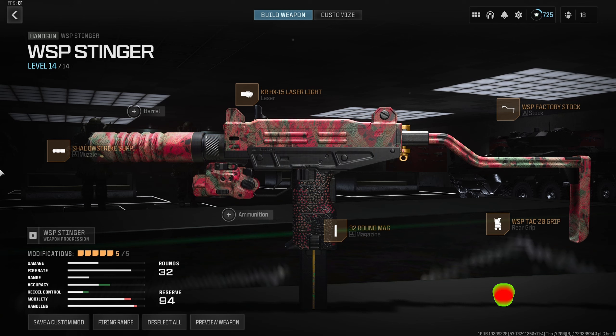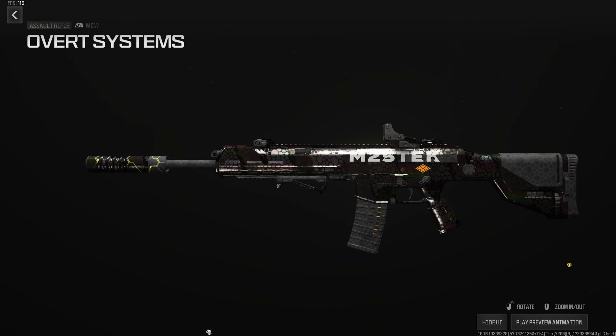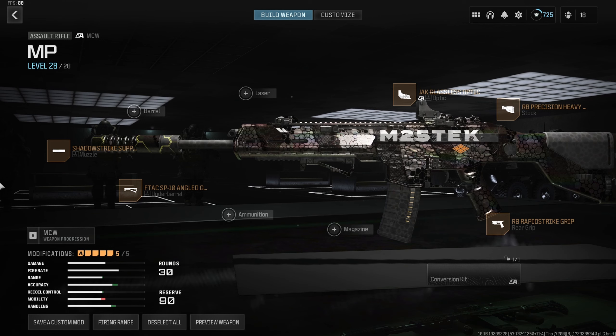Now the obvious one — let's talk about the MCW. I keep this on my riot shield killer class, so it makes sense to pair it with thermite to absolutely decimate the lobby. For this build, start with the Shatter Strike Suppressor to stay off the map. The F-TAC SP10 Angled Grip for horizontal recoil control and aim stability — you can also use the paracord here. The RB Precision Heavy Stock for stability, recoil control, and movement speed. RB Rapid Strike Grip for ADS and sprint-out. I use the Jack Glassless Optic, but use what you prefer. If you want a 40-round mag, drop the Rapid Strike Grip or go iron sights.